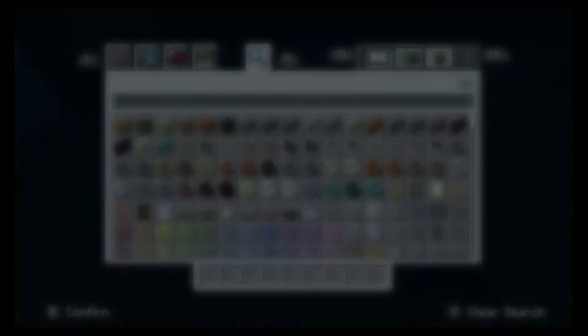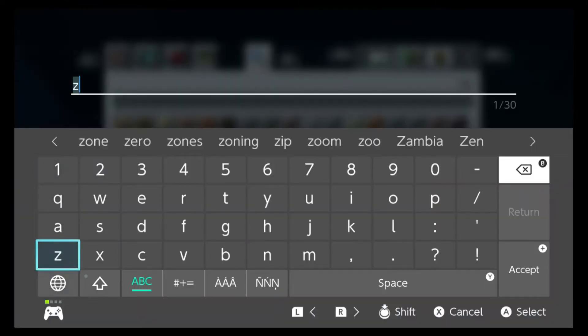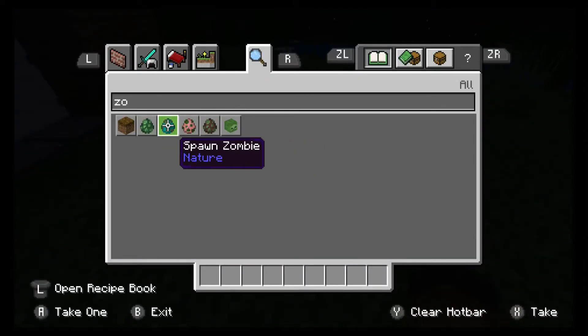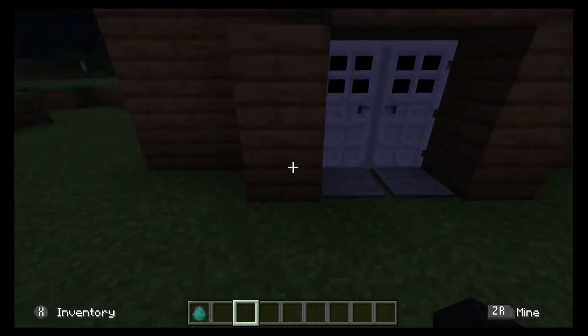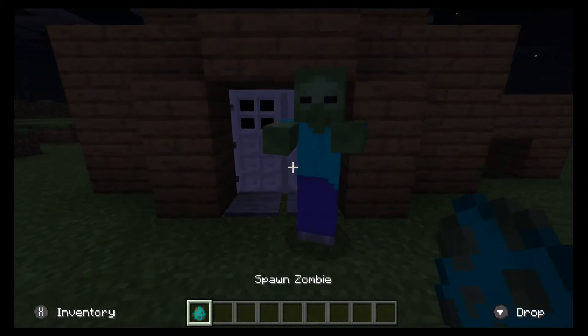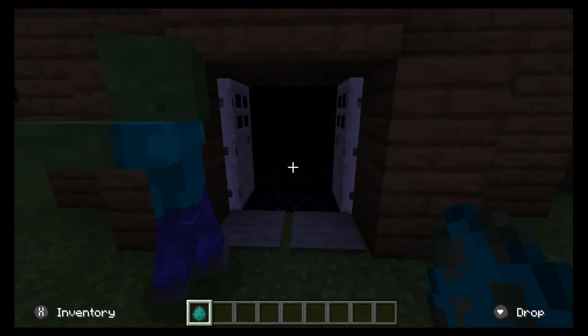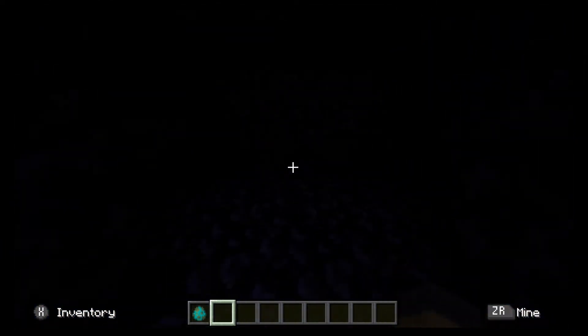Let's just get a zombie spawn egg. We'll spawn a zombie and put it right there. Why aren't you going in? Okay, well I'll just go in and this is what happens.